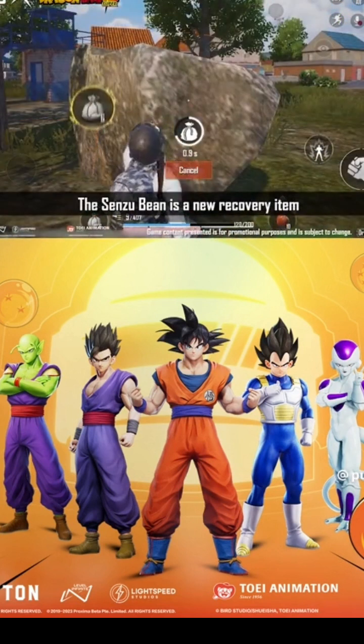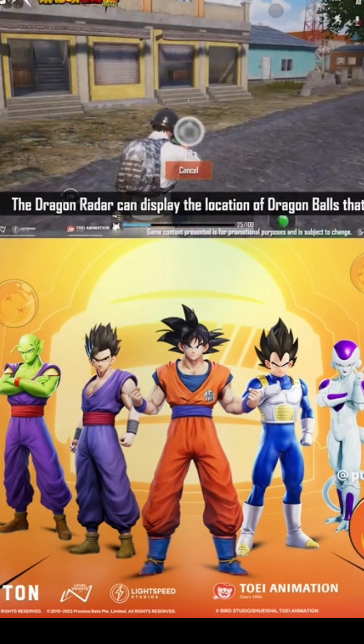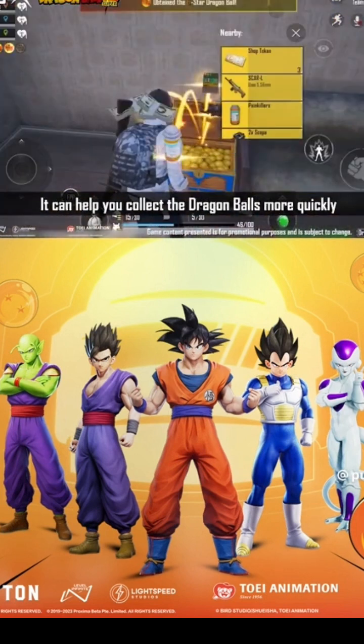The Senzu Bean is a new recovery item that is incredibly effective. The Dragon Radar can display the location of Dragon Balls that haven't already been claimed by other players, and can help you collect the Dragon Balls more quickly.